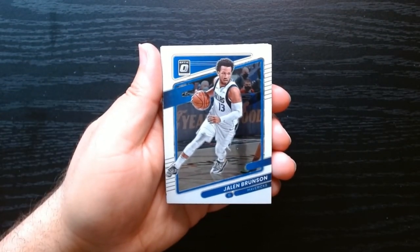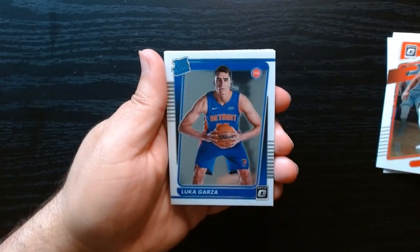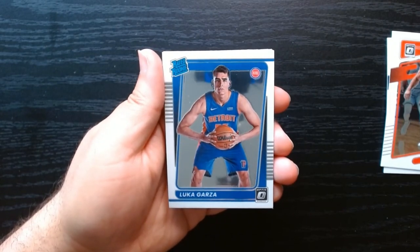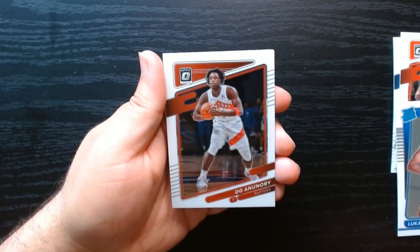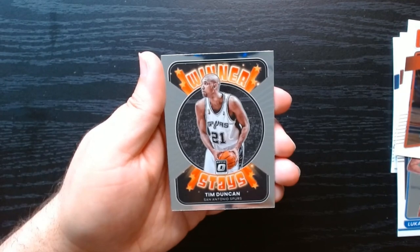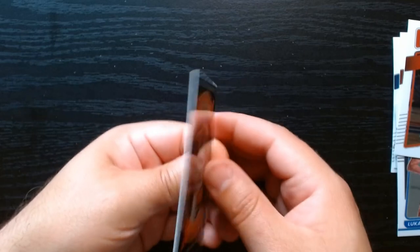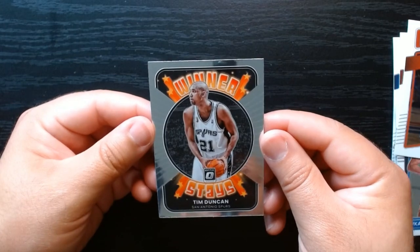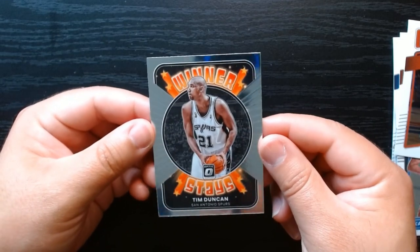Jalen Brunson, who is now a superstar with the Knicks — this was his Dallas Mavericks days. Eric Gordon, Luka, Luka Garza — look at that, that is a motivated man right there. OG, and a Winner Stays of Tim Duncan. Was he still playing? I don't think he was still playing in 2021, but it's been a minute since I've seen a Tim Duncan card. Winner Stays.